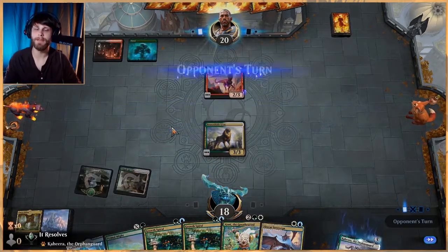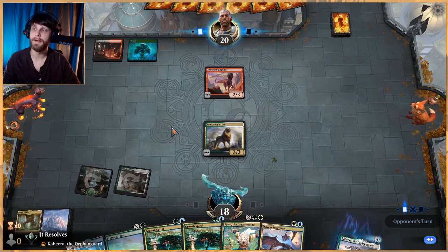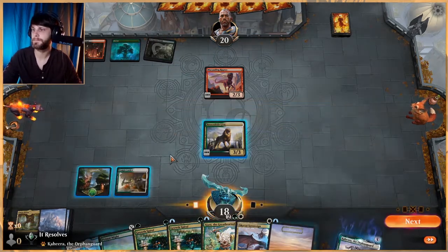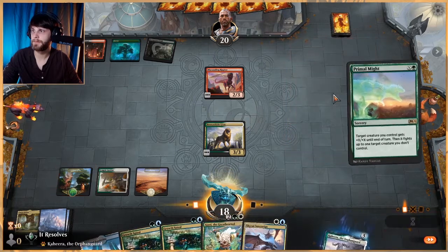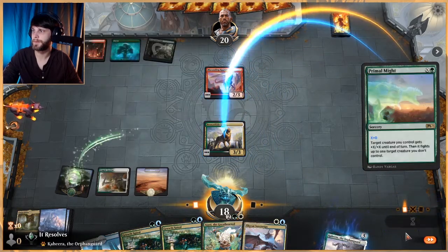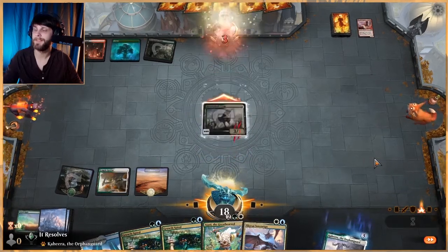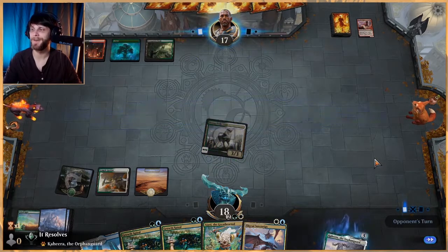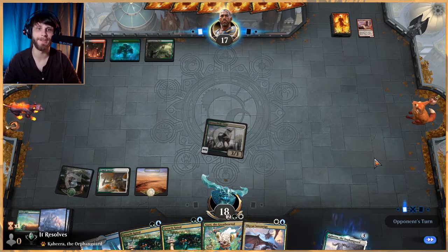We actually should have played the Hallowed Fountain there — that was a mistake. My guess is they'll be able to play something else and then attack in, or they'll be able to clear the Bronzehide Lion and then just attack that way. But if we stick the creature and it does stay, we have Primal Might and that's where I really like Primal Might. We could zero this — wait, let's see how this works. Yo, that was cool! You can zero it — that's amazing. I kind of messed up and should have played Skycat Sovereign, but that's fine.